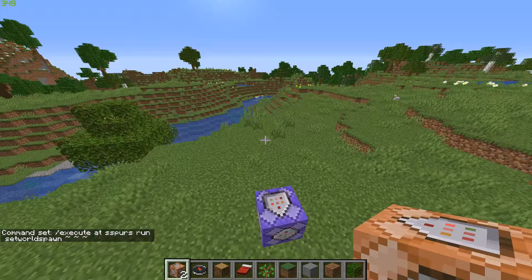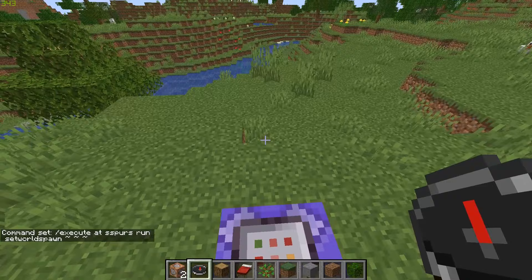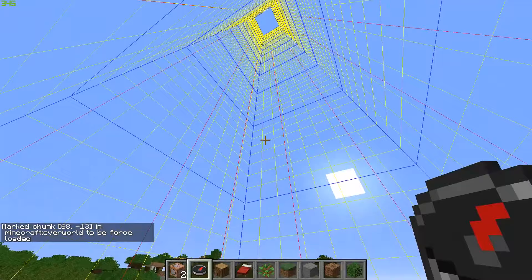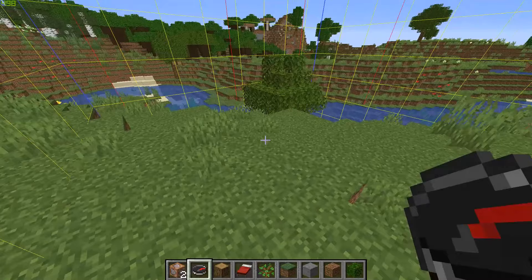Your compass should now be pointing towards your target. One more thing: press F3+G to show your chunks. Stand inside the same chunk as the command block and run '/forceload add ~~~~'. This chunk is now force-loaded, which means anywhere you go in the world, this chunk stays loaded so the command block keeps working.